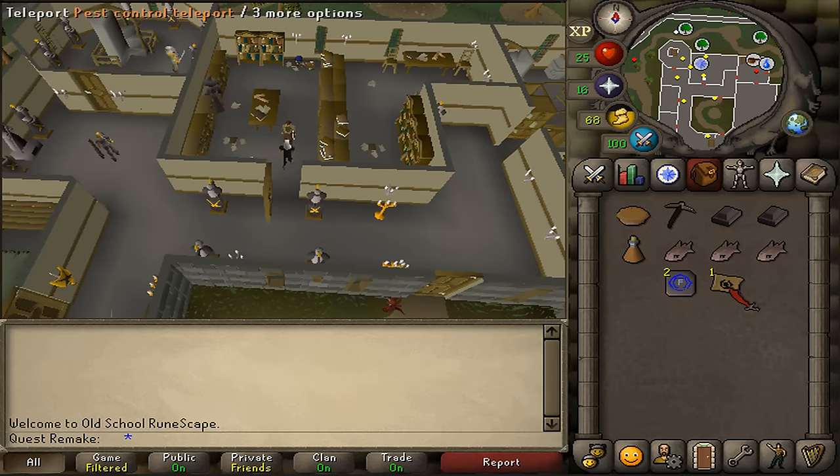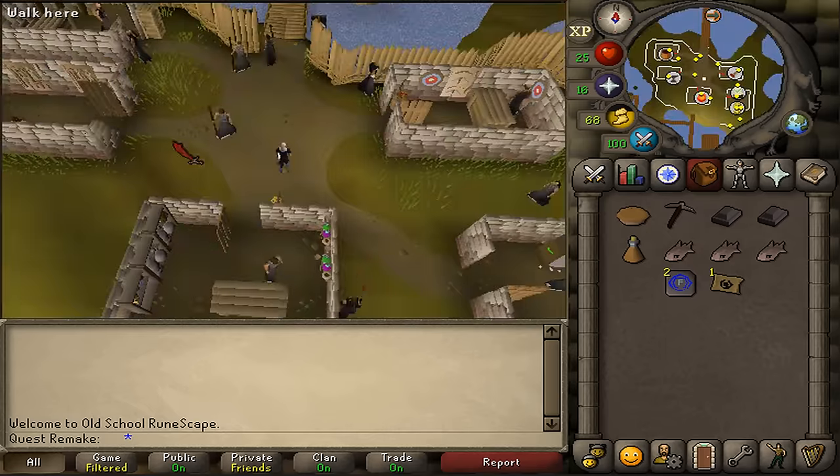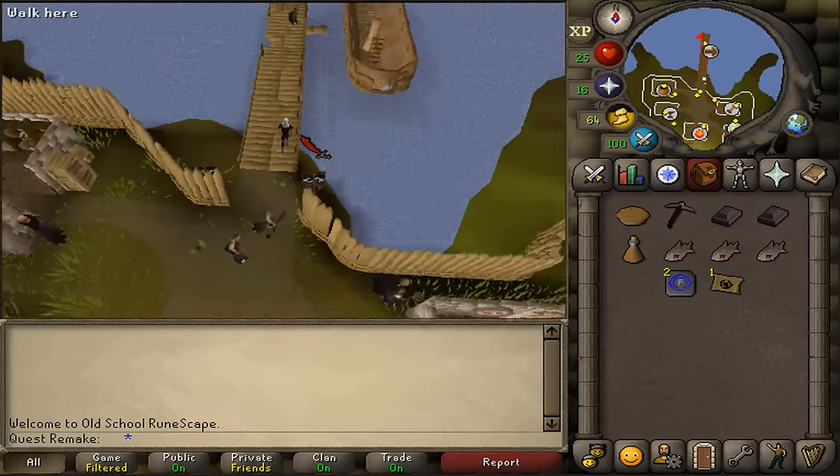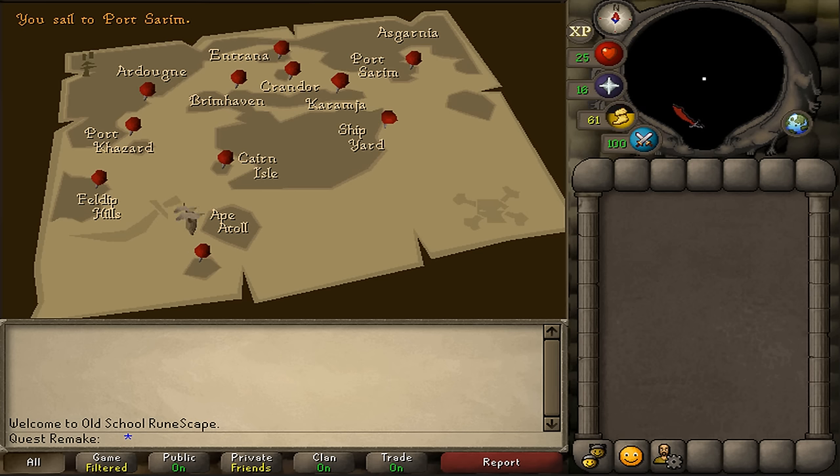Next, let's teleport to Mudskipper Point using fairy ring code AIQ, pest control teleport scrolls, or house teleport if it is in Rimmington.